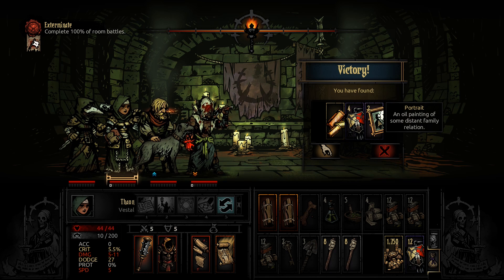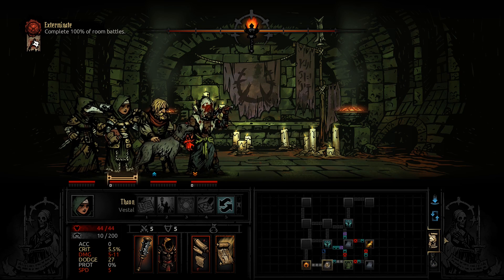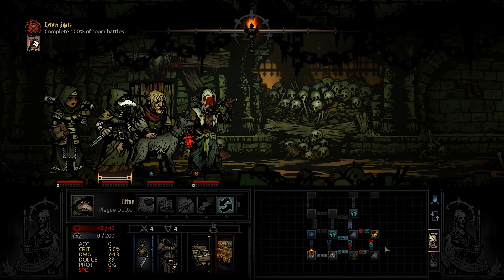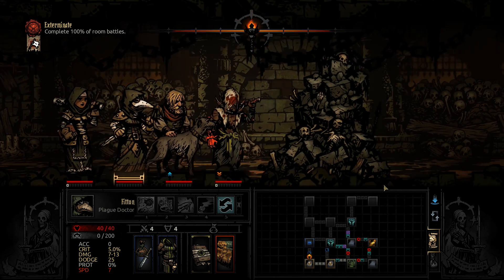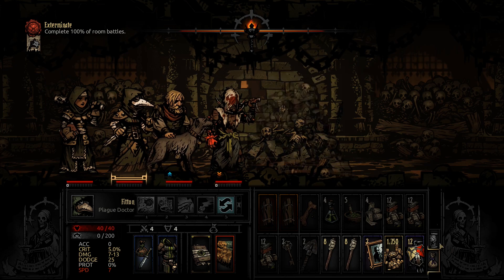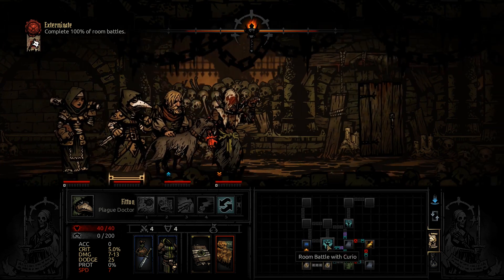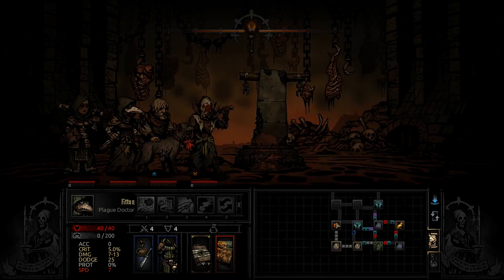What should we grab? We will still need some portraits and heirlooms in general. Let's grab those and move on. I think we should camp early to get some buffs and inventory space. We can camp in the next room — or maybe we can do one more fight and then camp here.